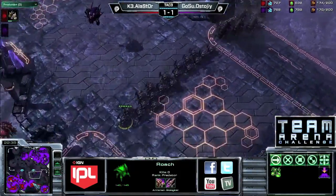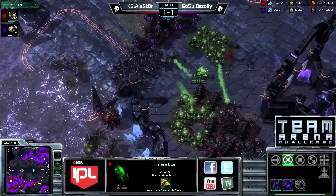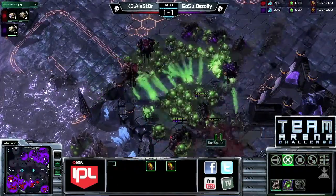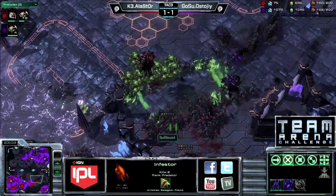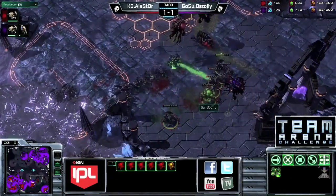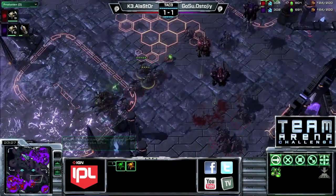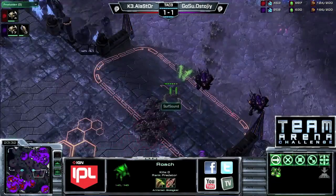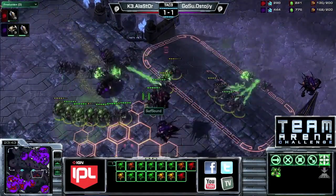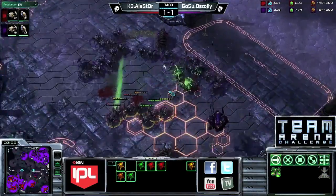Alastor really needs to make sure he doesn't lose bases — the big thing he has going is that Stoji hasn't been able to take a fifth yet. A pretty good fungal pins down a couple of infestors. Stoji has a pretty good engagement — two full infestors of Alastor's go down, but Alastor has just barely enough to fight back. Stoji lost mostly roaches while his opponent lost a lot of roaches and some infestors. He really needs to start thinking about taking a fifth himself or denying a base of his opponent.